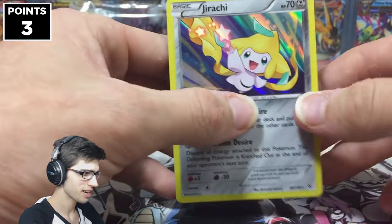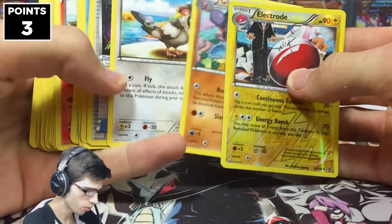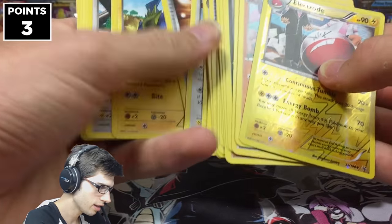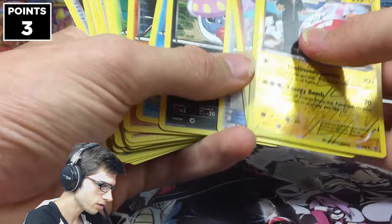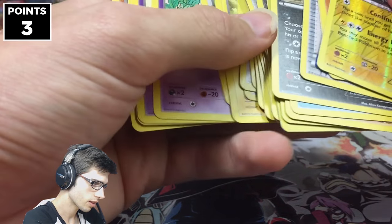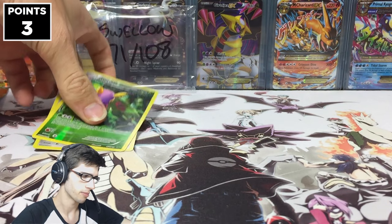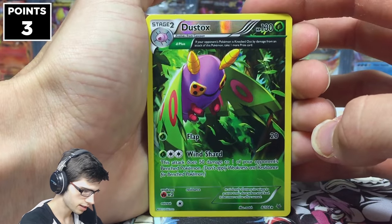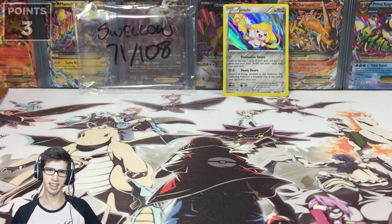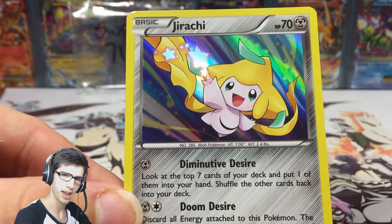That does make three points on the board. Let's have a quick recap. Let's have a look at what we pulled the most and what could have been our best competitive pick. It looks like we pulled two Inkays, which could have been two points on the board, and I think there were two Manetrics as well. So Inkay could have been a good choice for today's opening. Regardless, we do have the reverse rare Dustox and the holo Jirachi, so that makes three points. Be sure to let me know what you guys think of this Jirachi art — I think it is nice, it is very cute, and the holo in the background really makes the Jirachi pop.